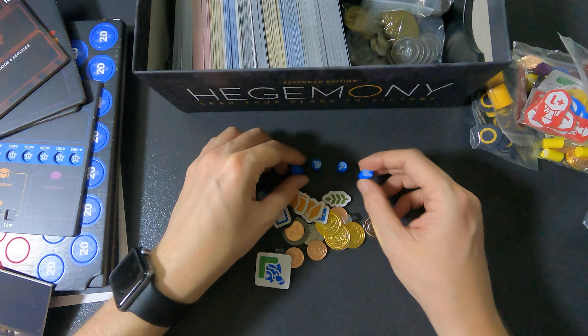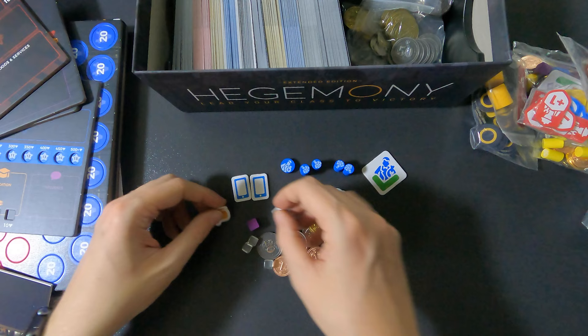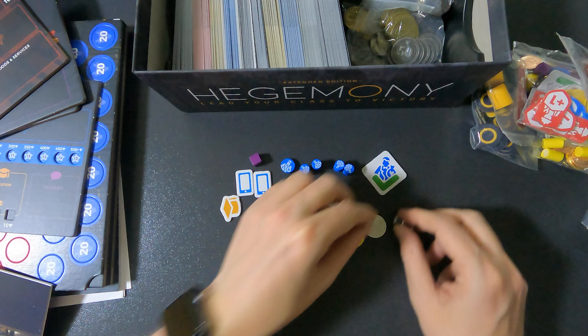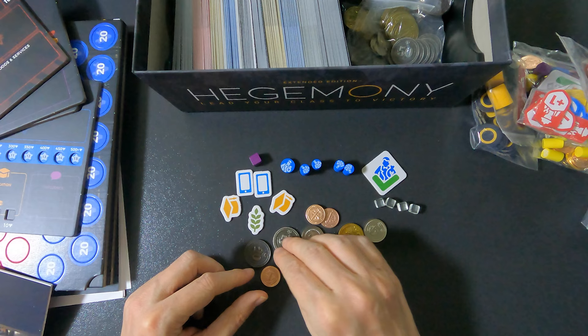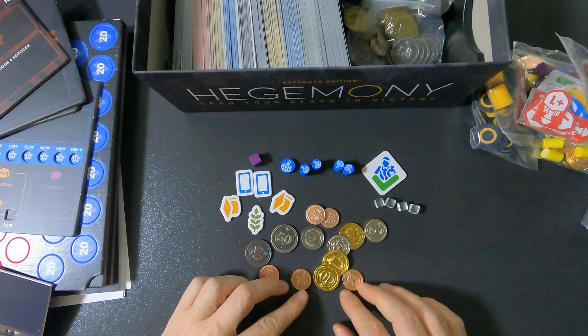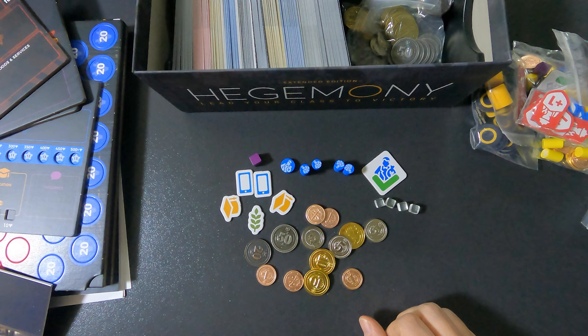Then we have the capitalists. They have voting bills, markers, a score marker, a voting marker. They start with two luxury and two education, one influence, four markers for the prices at the bottom of the board, and one food. Their money is also quite high: 50, 70, 80, 90, 100, 110, 115, 120.